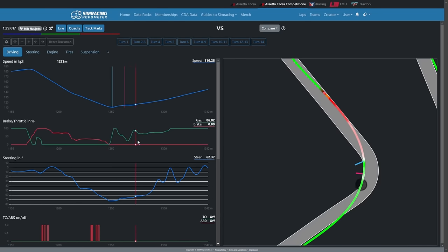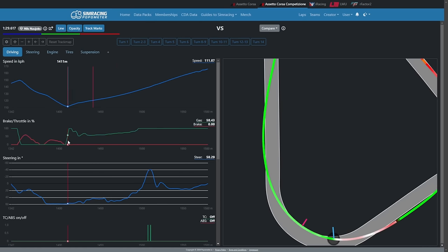Together with Mark Toll, I have created a setup and data bundle. If you buy that, you will get access to setups for the Mustang for all the tracks in ACC. The accompanying data allows you to easily compare and understand the differences from your driving to a professional sim racer's driving, and the combination of data and setups will pretty much instantly make you faster. Head over to popometer.io, get the data bundle and call it quits.